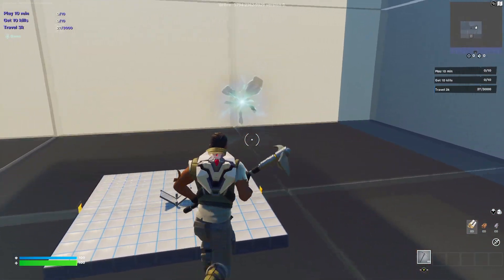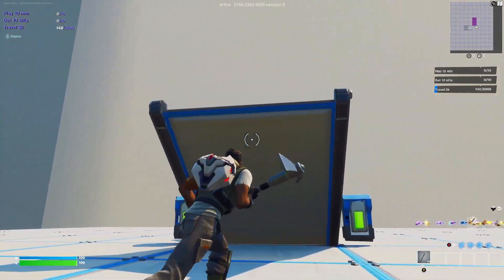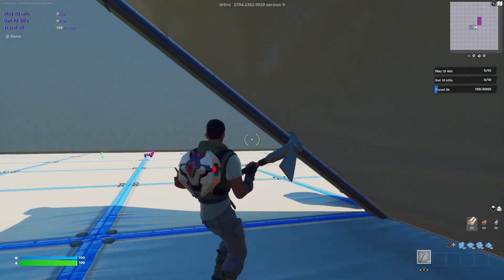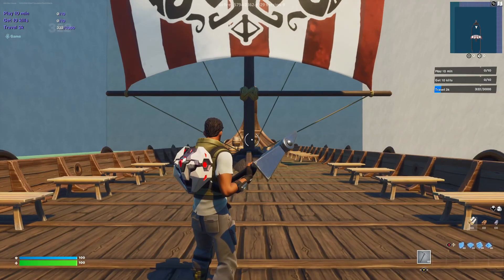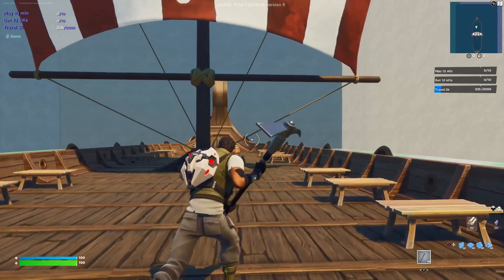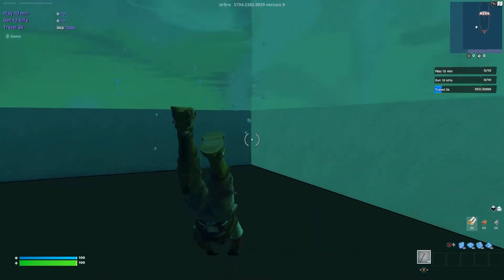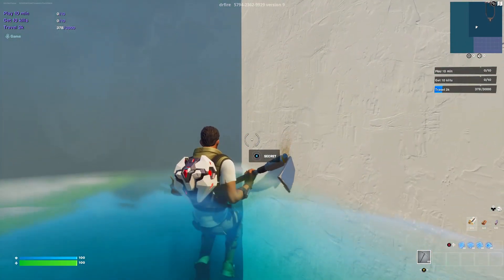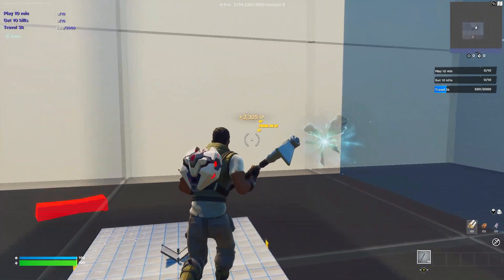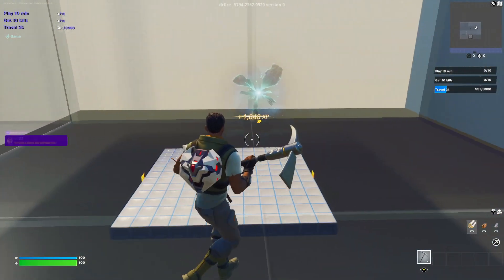Once the game starts, run through any of the rifts — it does not matter which one. Then turn to your left and you'll see a 1v1 startup area; run right into it, do any dance, and you'll be teleported into the ship. Facing the way you are, run to the end of the ship, look into this corner, jump off, and swim out to this corner. You'll see a button called the seeker — hold it down and you'll start getting a lot of XP, about 2,000 a second.